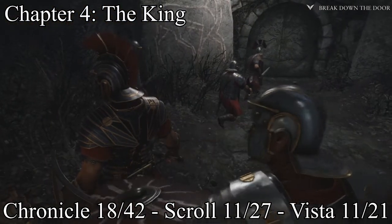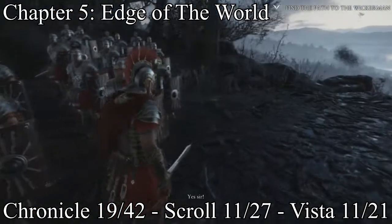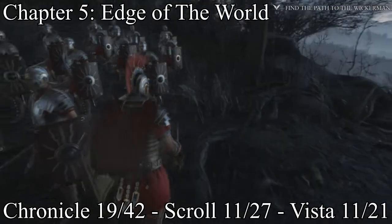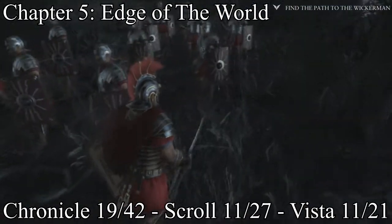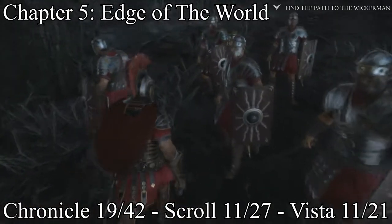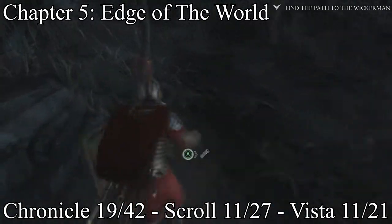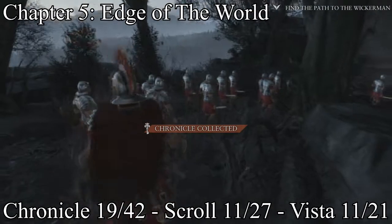This is on chapter five, right at the beginning as soon as you can start playing. Go behind your men — you have to walk very slowly behind them because apparently he can't run if men are next to each other — and you get a chronicle.